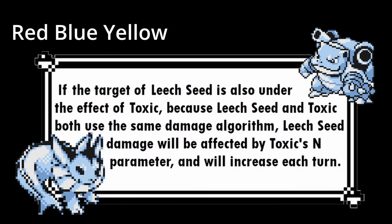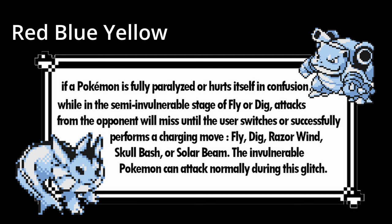Another glitch Stadium fixes is Toxic plus Leech Seed: in Red-Blue-Yellow, Leech Seed ticks increase the Toxic poison counter if both are on the same Pokémon. Gen 1 is probably just too fast for this to be exploited meaningfully. Another bizarre glitch is that if you are underground from Dig or in the air from Fly, being interrupted by Paralysis or hitting yourself in confusion will maintain that partially invulnerable state, and you can even use other moves and remain invulnerable afterwards.